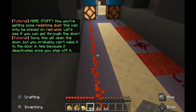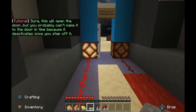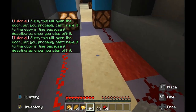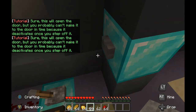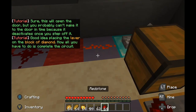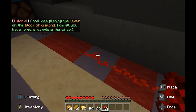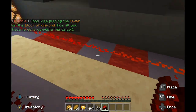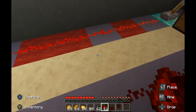This will open the door, but you probably can't make it to the door in time because it deactivates once you step off it. What about this side? Good idea — placing the lever on the block of diamond. Now all you have to do is complete the circuit. This is a lot like circuits in the real world.